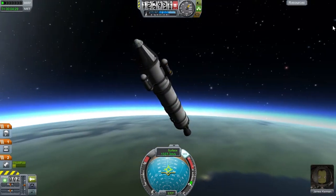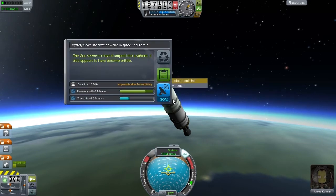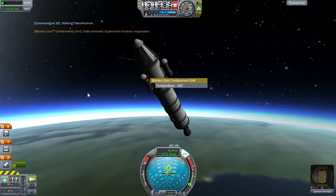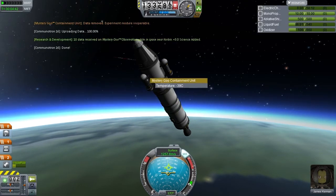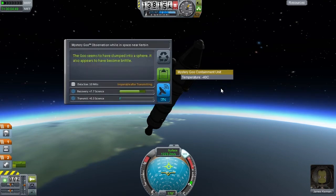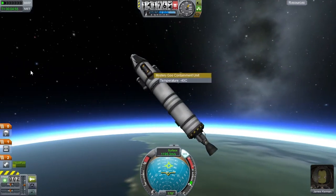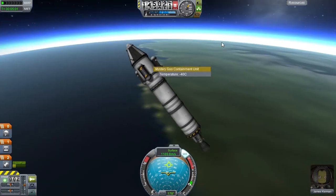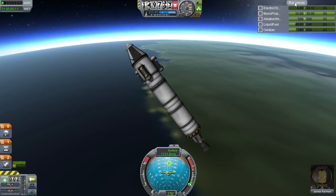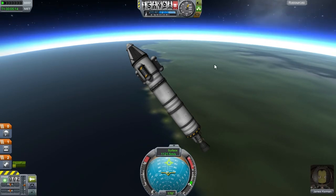The plan is to do one of these goo canisters here in space and transmit that home. We managed to transmit all of it. Then do this one in space here as well - observe the mystery goo - and keep that so that if we land, which is definitely not assured, then we have something to take home. Oh shit - we don't have electric charge for the reaction wheels. That is definitely a problem.